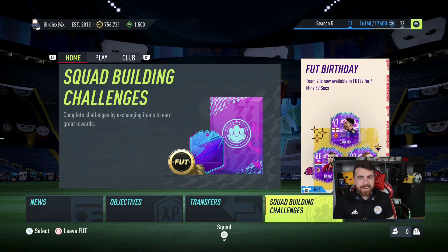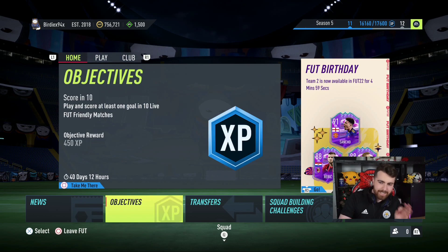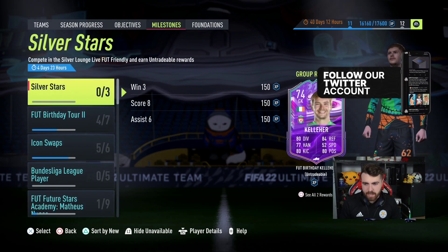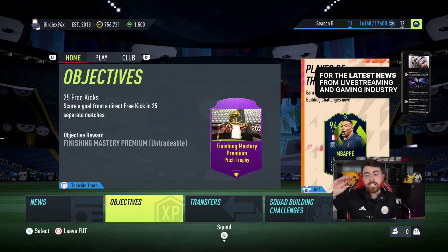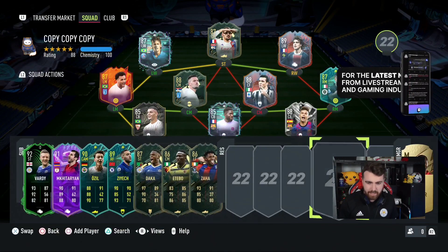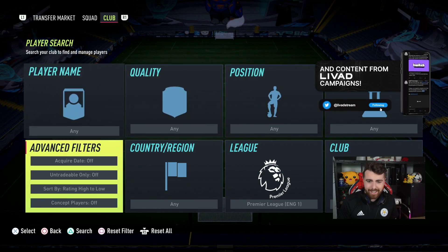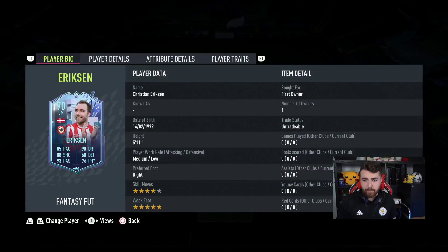It is time for Fantasy Foot. It has just hit six o'clock, no promo time. Let's see what EA have got for us today. EA messed up massively earlier — if you had a normal Christian Eriksen in your club, the Brentford version, then he got upgraded to a 90-rated version.